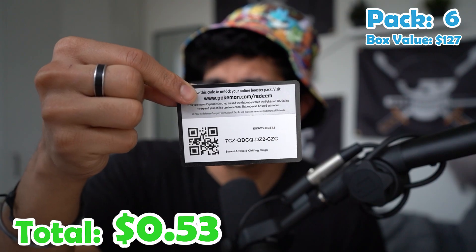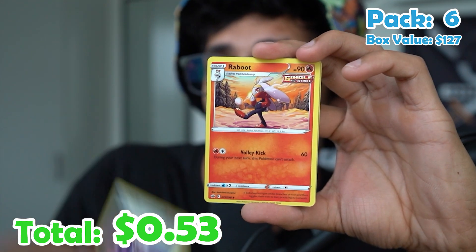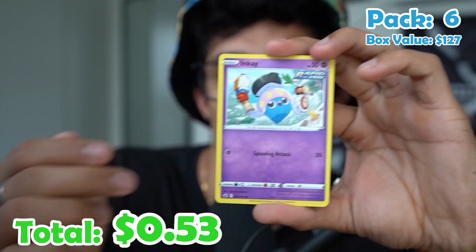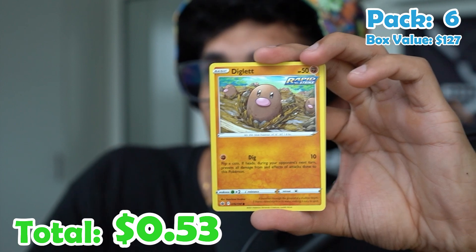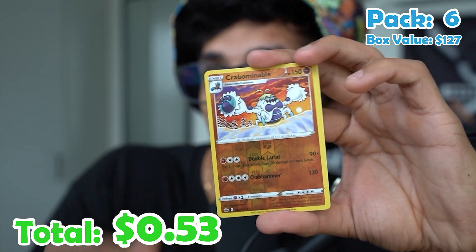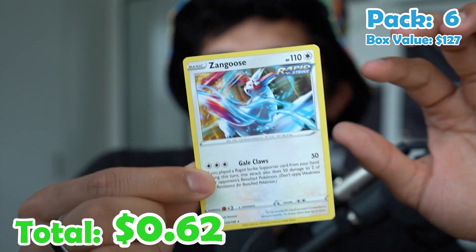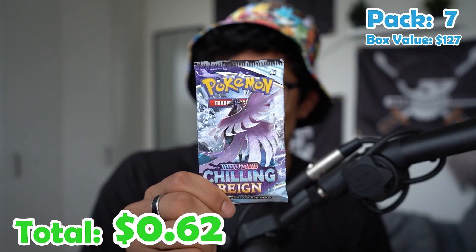Pack six. Psychic energy, a Uniform, Peony, Raboot, Raboot, Inkay, Diglett, Scorbunny, Shuppet, Kubfu, Snover, and Zangoose — Rapid Strike, non-holo.